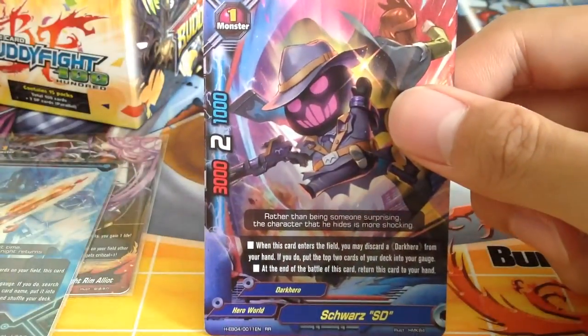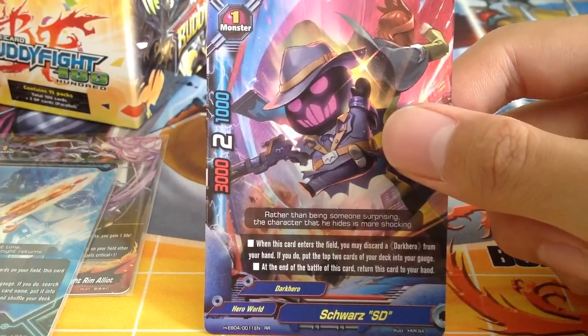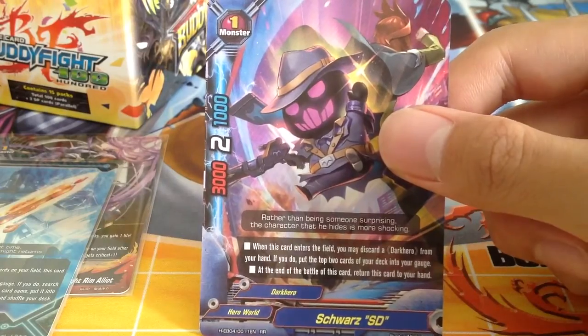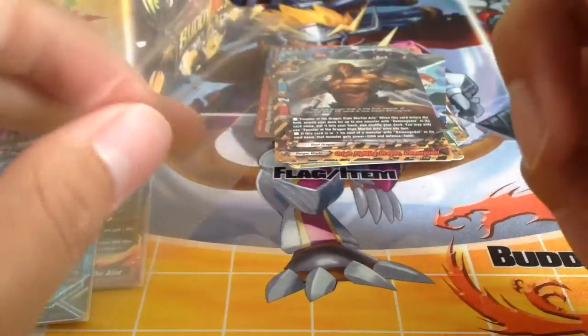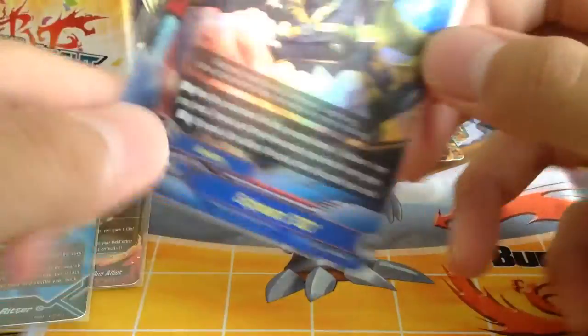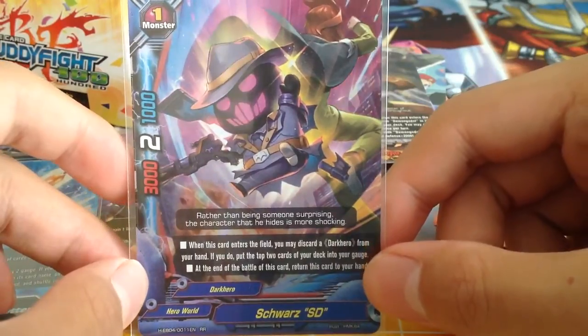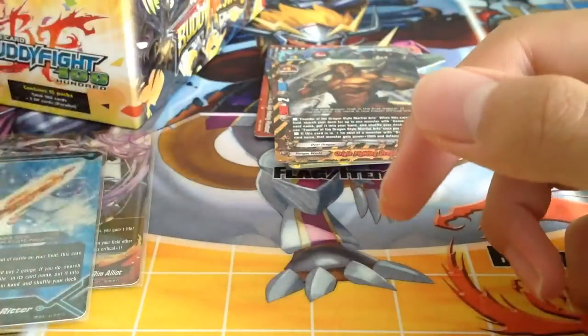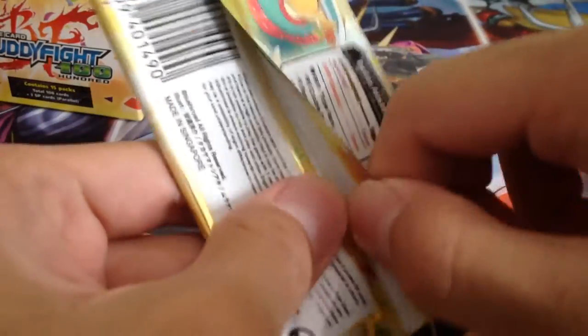We get Shorts SD — Dark Hero support. When he enters the field, discard a Dark Hero from your hand; if you do, put the top 2 cards of your deck into your gauge — basically the discarded card acts like a Dragonic Charge. At the end of the battle of this card, return this card to your hand. So you hit and you return — something like Boomerang Dragon. Really good in Dark Heroes because you want a guaranteed return instead of something like Darkness Fist Gwen, which is only a conditional return.